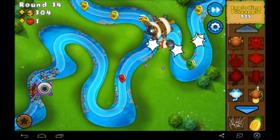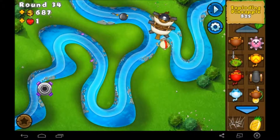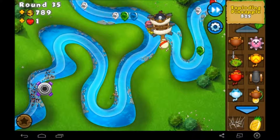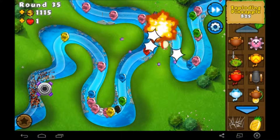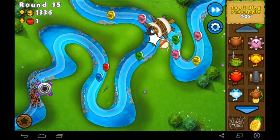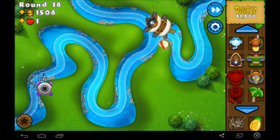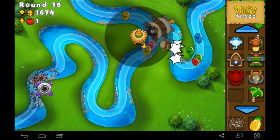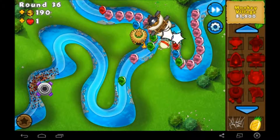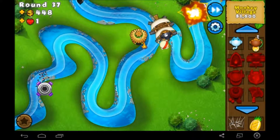Upgrade to attack shooter. Anyways, trying to think — what was I going to do? Oh yeah, Monkey Village. I'm going to get the Monkey Village, put it in range of these two, and then once we get the camo detection on that, we will just be able to buy whatever towers we want.